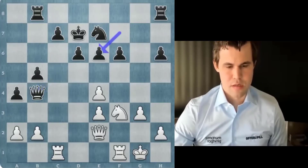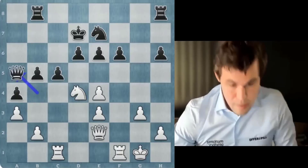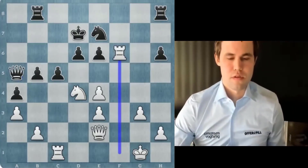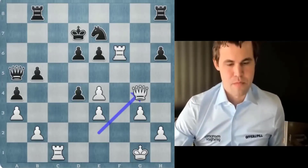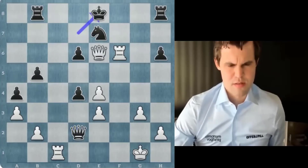So I take, go knight d4. He's probably going to go c5, then I try and kick his queen with a3. Rook f6 is very tempting — cd4, queen g4. This looks very good. It's going to be hard pressed to defend this, especially with so little time. He tries to go for some counterplay, but I don't think it's going to work out.